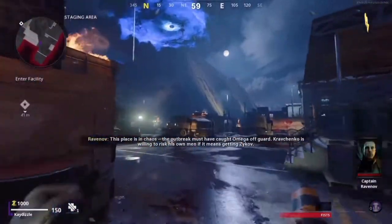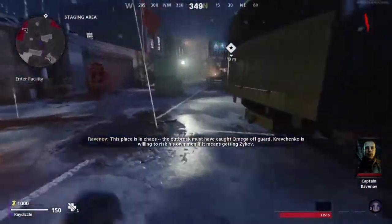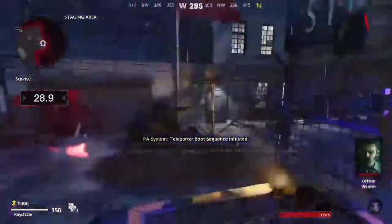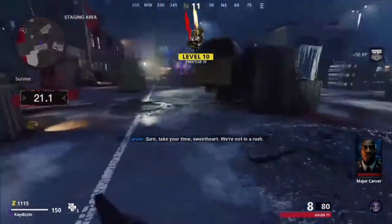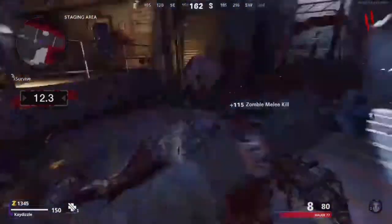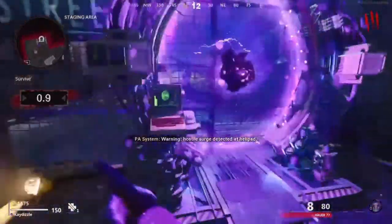First things first, as soon as you spawn in you want to dash quickly to the teleporter and interact with it. A timer will be set off and you'll be given 30 seconds while the teleporter is warming up. In the meantime you can be killing the horde of zombies. The rounds will be going up faster than usual, so it's important to get the teleporter working so you can go to the next bit where the rounds will go back to normal.